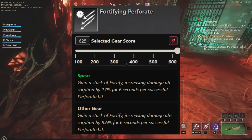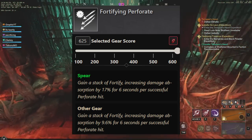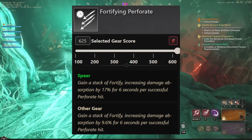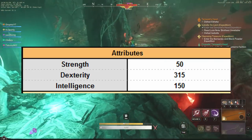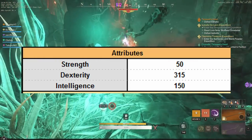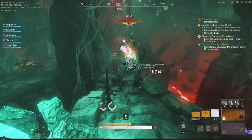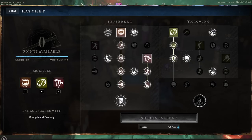Next we have Fortify and Perforate. We talked about this one quite a bit — it gains a stack of Fortify, increasing damage absorption by 17% for 6 seconds per successful hit. That's why people are going such low con, by the way. With that Fortify and Perforate, it makes it possible. 50 Strength, 315 Dex — it's a very, very solid build that gives you a lot of damage.